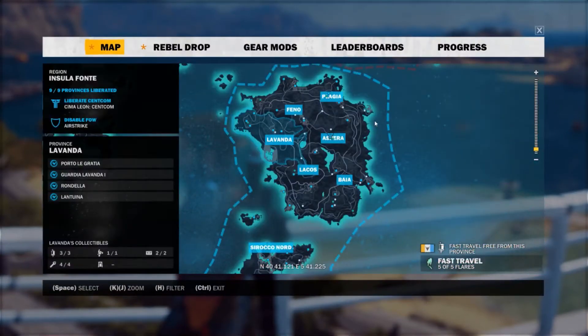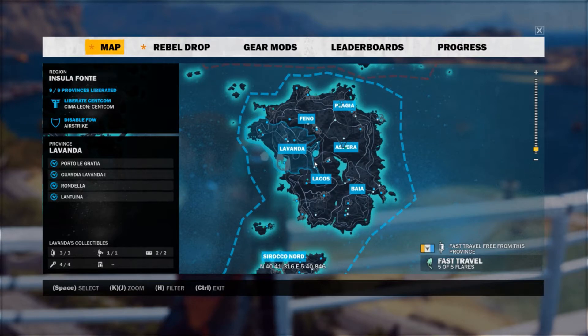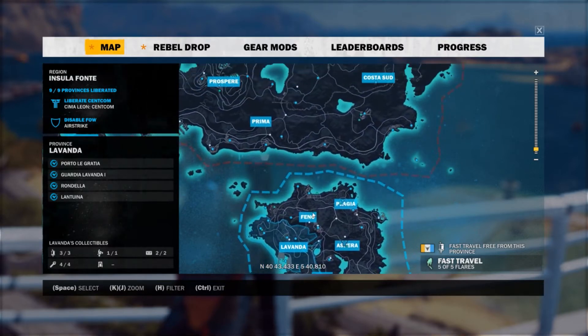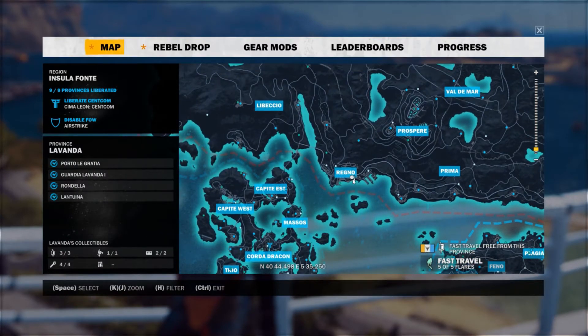That's right, you heard me, both are correct. So as always, we've got the starting island here. From there, you're gonna need to go north to the main island, and then to the west, to Regno.